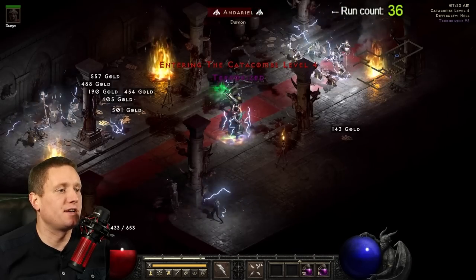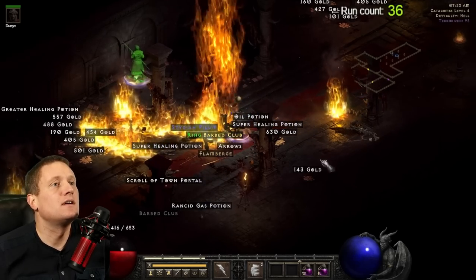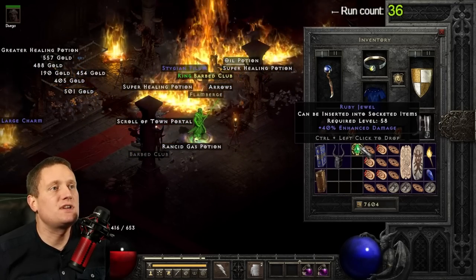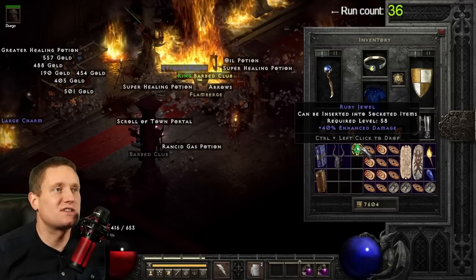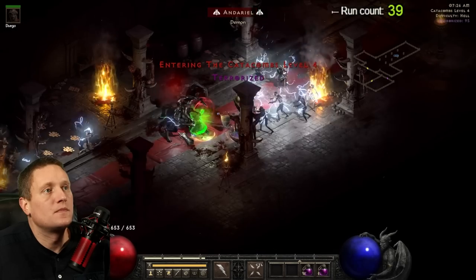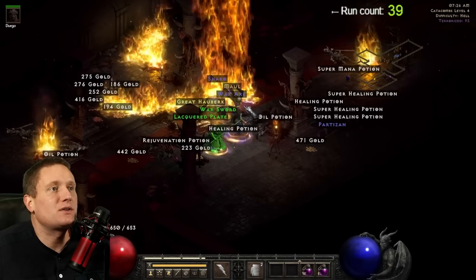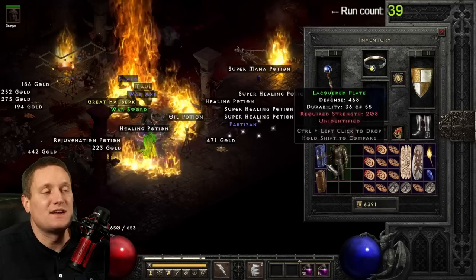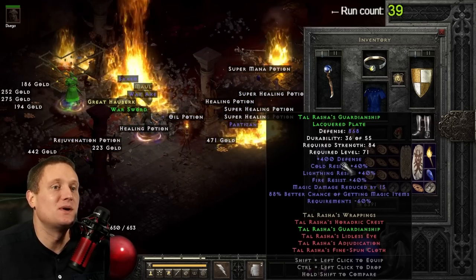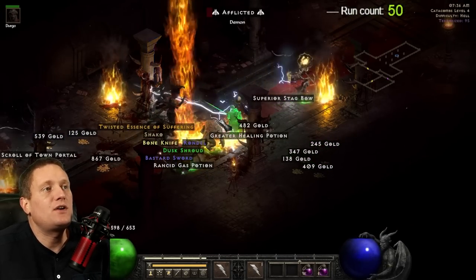To save some time, I cut out previous clips of me finding a Reaper's Toll, an Azerath Tawl's Amy, and a game's face. Here on run 36 we have a 40% enhanced damage jewel — interesting, but it would be a lot better with increased attack speed of course. Here on run number 39 we have Tal Rasha's Guardianship lacquered plate. I found two more of these later in the video; they drop here so frequently. And here on run number 50 we have a Harlequin's Crest Shaco.